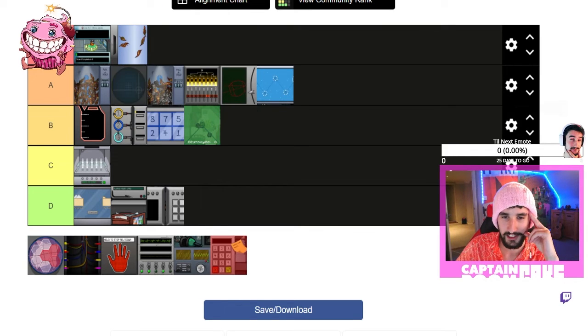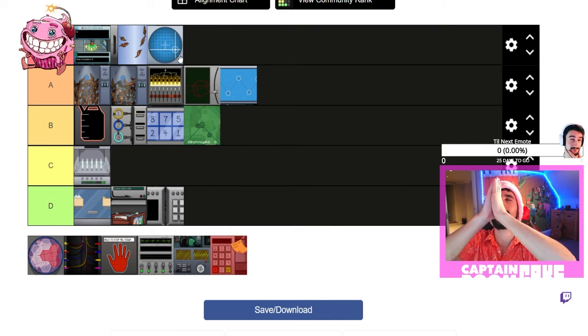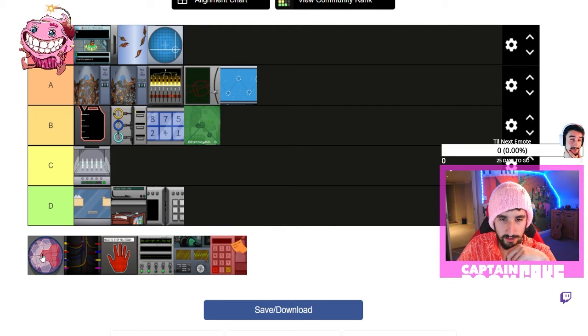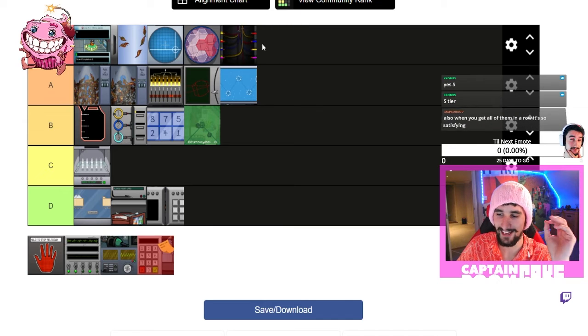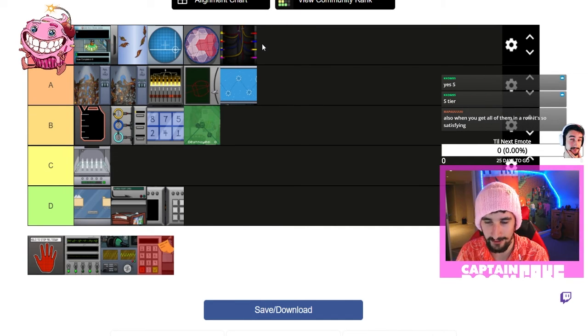This one is S tier — like when you get that task you're just like 'oh, I am blessed.' The red to white hexagons — that's got to be S tier. Wires: S tier, wires S tier. My favorite task is wires.